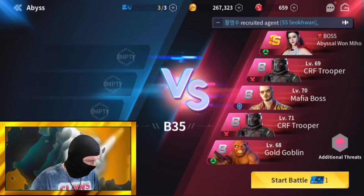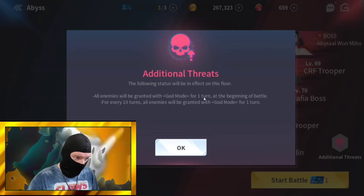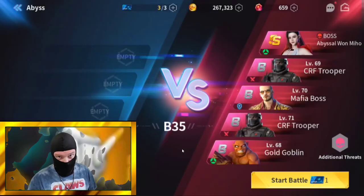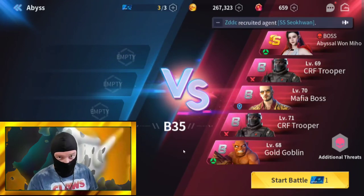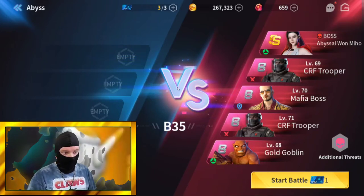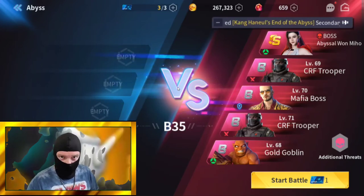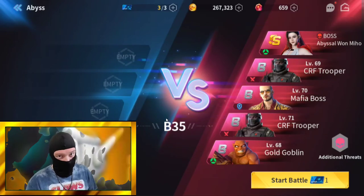Let's go ahead and take a look at Stage 35. It says all enemies will be granted with God Mode for one turn at the beginning of battle, and for every 10 turns, all enemies will also be granted with God Mode for one turn. God Mode means you can't do anything to the monsters — you cannot damage them at all. So since they're going to continually be giving themselves this buff every 10 turns, you can dispel the God Mode buff off of the monster.